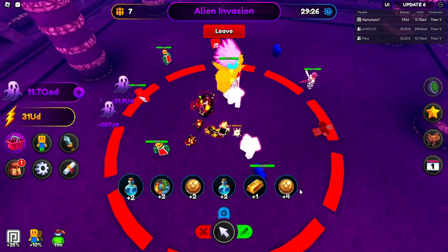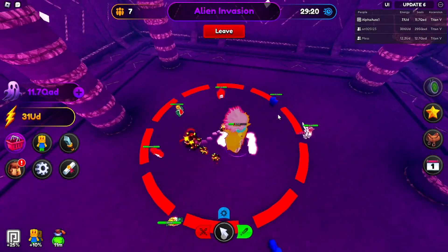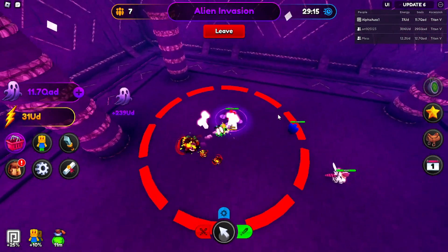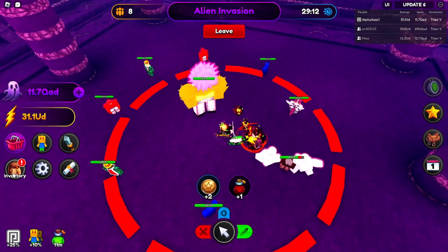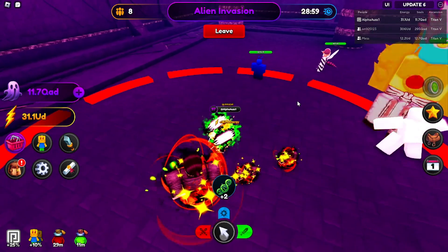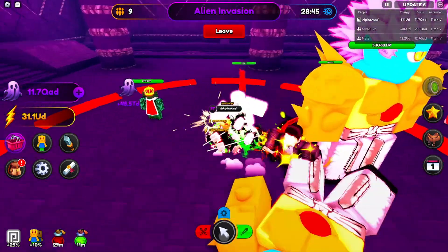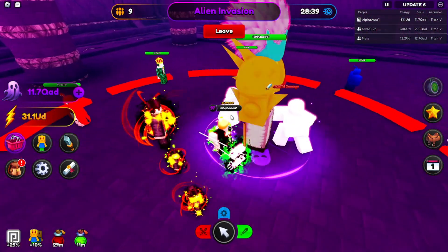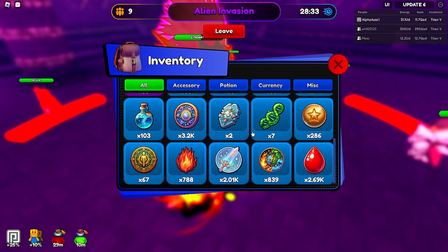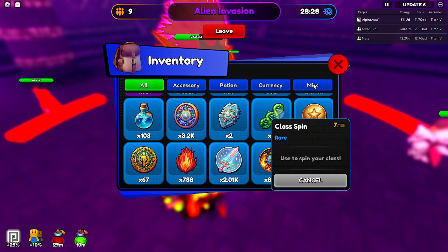Always equip your loot swords first, then swap to damage swords when you start struggling. Might have to pop a damage boost — these guys are getting rough already. There are probably 50 waves in this. I should work on getting the Beast Titan too since his ability charge would make a huge difference. We're getting class spins from completing waves — I think this is the only way to get them.